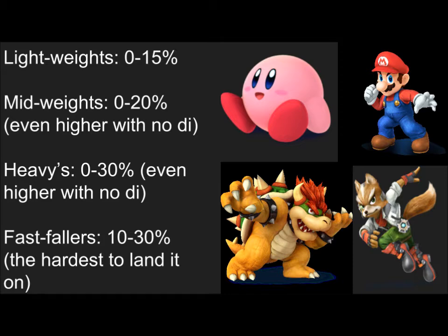What I figured out: lightweights can be comboed generally between 0 and 15 percent; middleweights generally combo between 0 and 20, even higher without DI; heavyweights 0 to 30, again even higher without DI. Fast fallers are probably the hardest to land it on because you can't just do it at zero — they fall too fast.